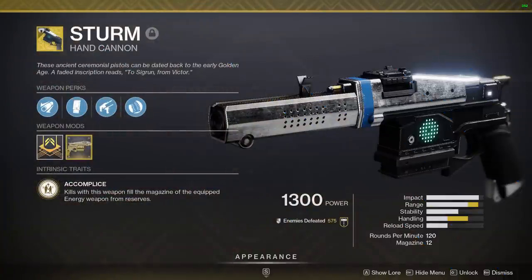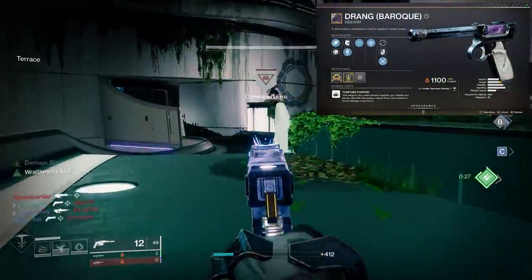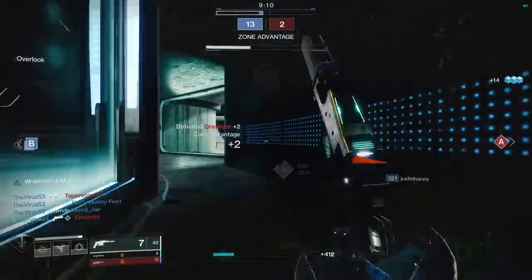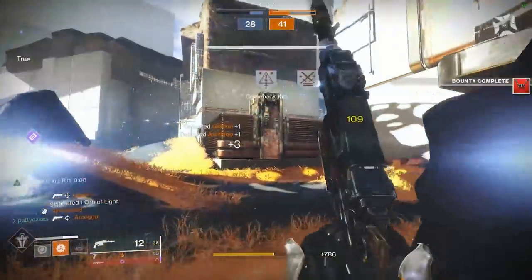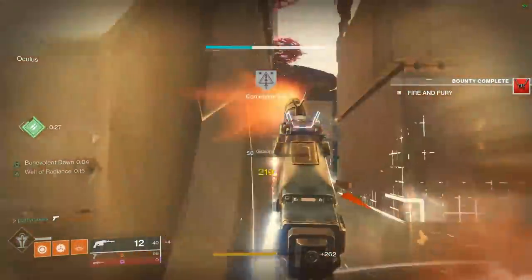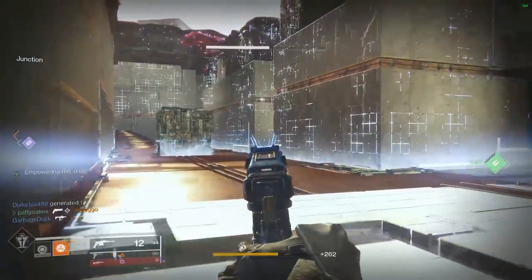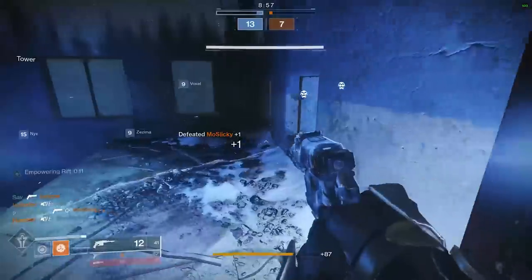Sturm is one of my favorite 120rpm hand cannons in the game. It has a unique pairing with its sidearm counterpart Drang where every kill with the sidearm produces an overcharged bullet for Sturm. The overcharged bullets deal major damage in PvP, often enough to kill a weakened Guardian or lead to an easy cleanup kill with Drang which then powers up your Sturm again — and kills with Sturm reload Drang. The cool thing is that overcharged bullets stack with other damage buffs like Empowering Rifts, Titan Slide, Well of Radiance, Weapons of Light, Whisper of Hedrons from Stasis, or the High Energy Fire mod — these combinations will often provide a one-shot kill, which is incredibly satisfying.